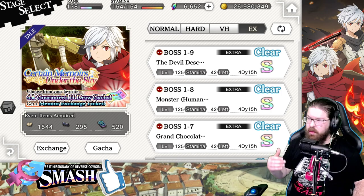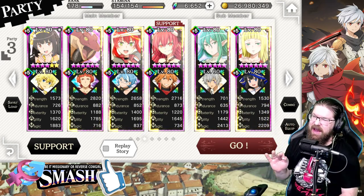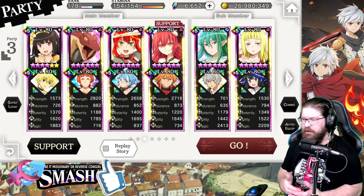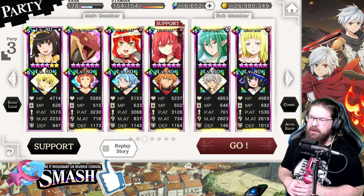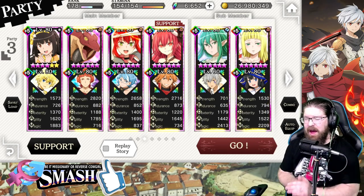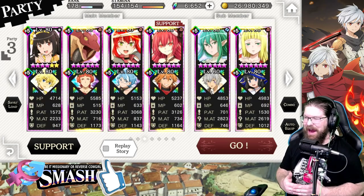We're going to go into 1-9, because that's arguably the hardest one right now. Here we go — the fire team, and it is a mix of AOE and single target. When you're doing single target and you're in an AOE fight, just target a different foe every single turn. When you're using AOE units, focus on their third skill, and with single target units just focus on their SA. It's really that easy — I can't emphasize enough how simple this is.